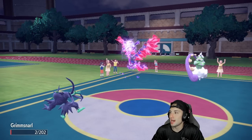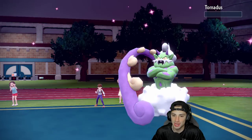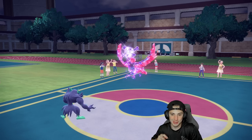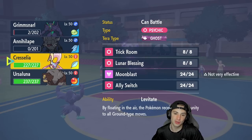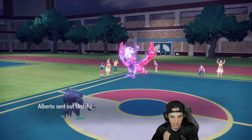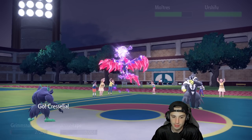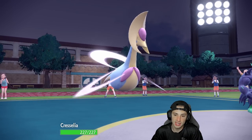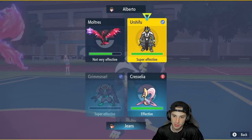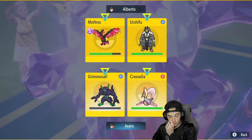Grimmsnarl is still alive! Spirit Break takes out the remaining Tornadus. Now I need to go into Cresselia — have to get off Trick Room. He's going to bring out Urshifu. I need to save my Tera type for Ursaluna — I can't take an Aqua Surging Strikes, too much damage. I'll go for Spirit Break and then Trick Room has to be the play. Urshifu hits through screens; he's probably going for Surging Strikes — Cresselia should be able to soak it.